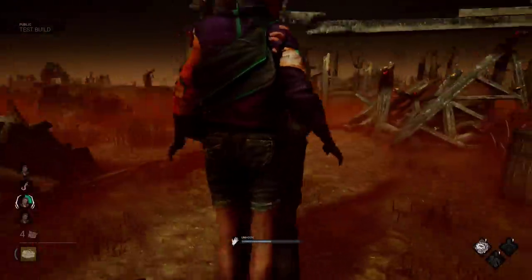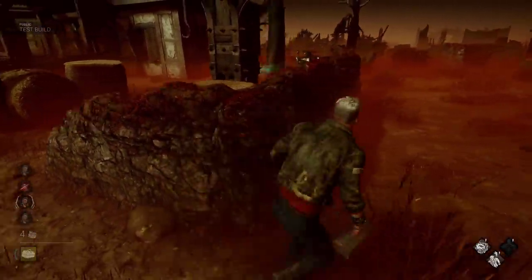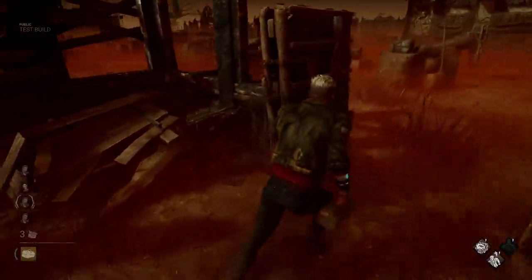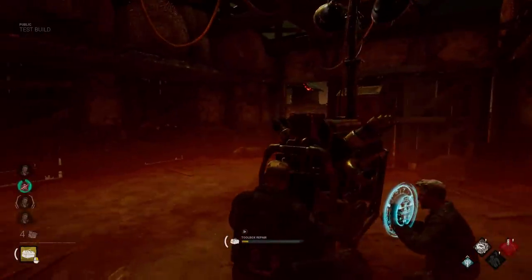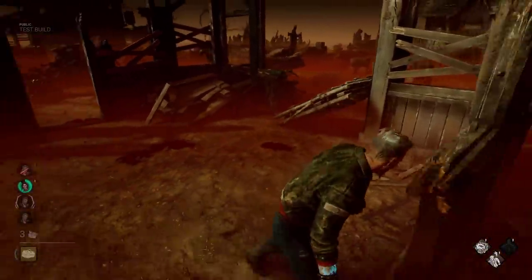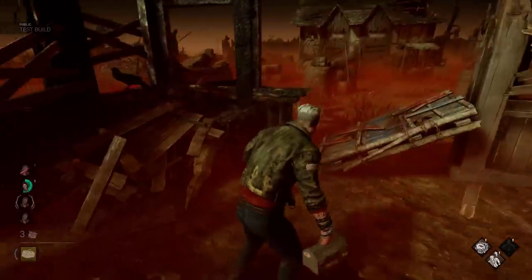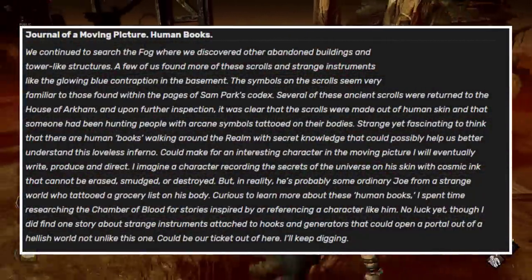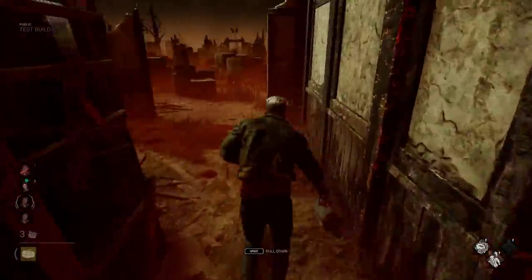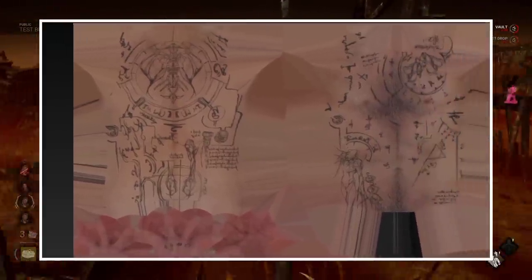How is it possible for Vittorio to look this good? The reason is not only that he sells well, but that he has been in the fog for literally centuries. Just like Blight or the Observer, Vittorio was in the Entity's realm before most killers and survivors in Dead by Daylight, making him the most experienced one by far — explaining how he can conjure blue magic portals with his Potential Energy perk. Have you ever wondered what his tattoos mean? They have an actual meaning, but we don't know it yet. In a recent Halloween tome, we found out there are people with secrets tattooed in their body with unremovable ink.